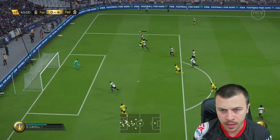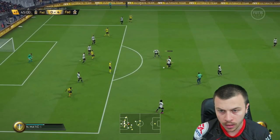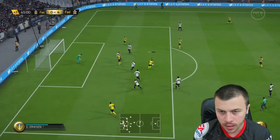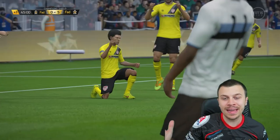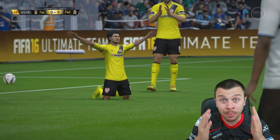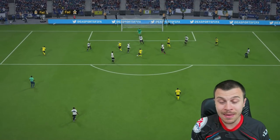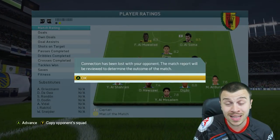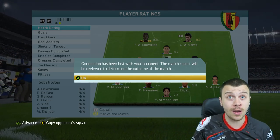Elton with the scoop turn, the bird spin afterwards, still in possession. Go go Elton! Keep possession - the spin move, the scoop turn. Look at him, he is absolutely unstoppable! Team of the Season Elton, the 5-star skiller, manages to score a beautiful goal. Our first opponent decided to rage quit the game right after our 5th goal scored by Team of the Season Elton.